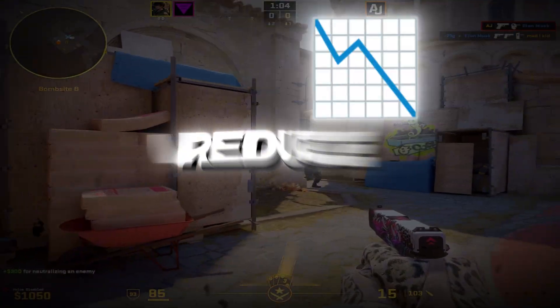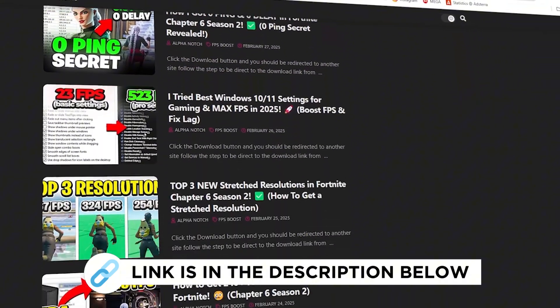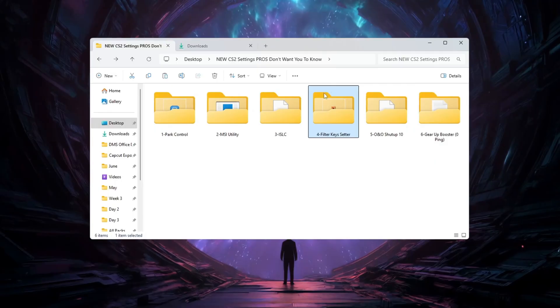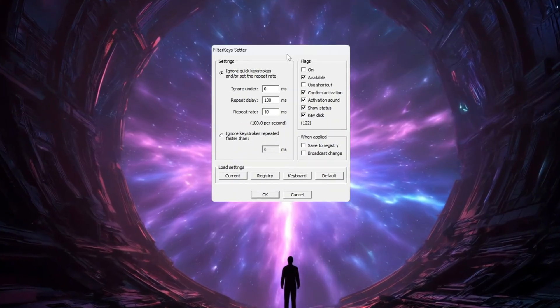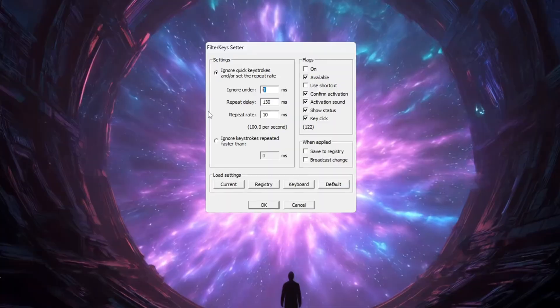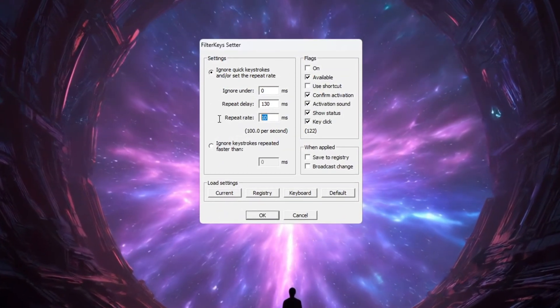Step 5: Reduce Keyboard Input Delay Using Filter Keys. You can get all the files from my official website — the link is in the description. In this step, you will reduce the delay that can happen when pressing keys on your keyboard. Open the Filter Keys Setter program and change the settings as follows: Set Ignore Under to 0 milliseconds, Set Repeat Delay to 130 milliseconds, and Set Repeat Rate to 10 milliseconds.